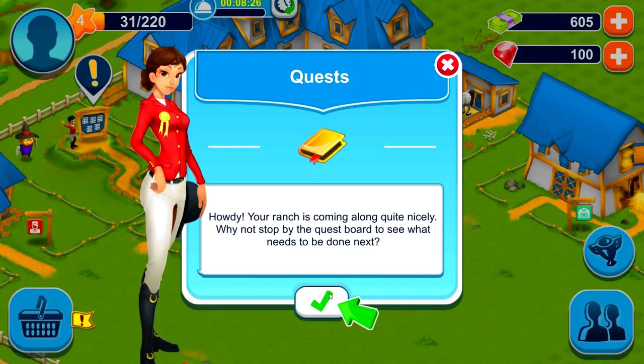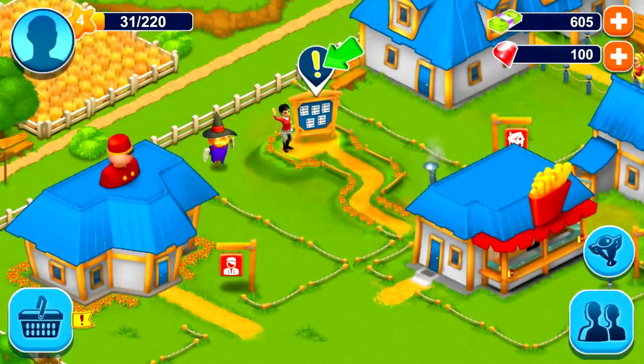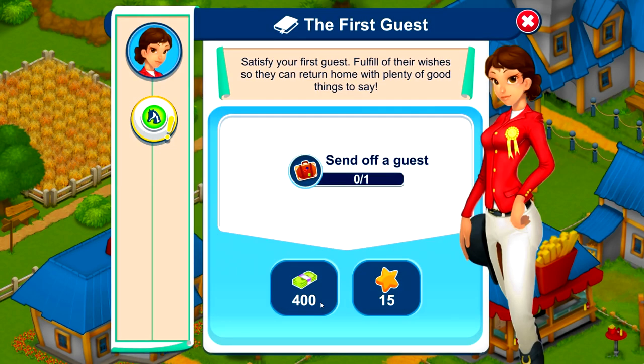Your ranch is coming along quite nicely — why not stop by the quest board to see what needs to be done next? The quest board is right here with the lady next to the scarecrow. I saw the exclamation point. Don't insult my intelligence! You'll find an overview of all your current challenges along with rewards here. Send off a guest, satisfy your first guest, and fulfill your horse's wish — those are our three quests.